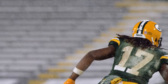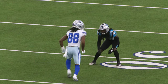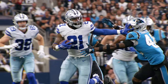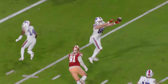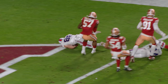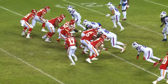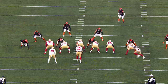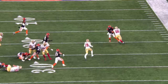If a run play has been called, you will be asked to either run a dummy route or block. A dummy route is a way for you to draw your defender away from the running back to free up space for them to run the ball. If you are asked to block, you have to block your man. All the great wide receivers know how to block, and don't stop till you hear the whistle. In some cases, a QB will call a running play for you — it's your job to make sure not to fumble the handoff, and follow your blockers to gain as many yards as you can.